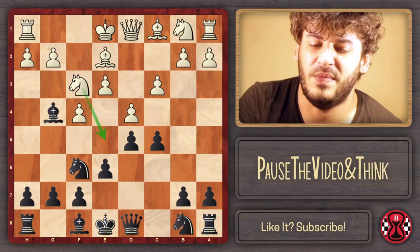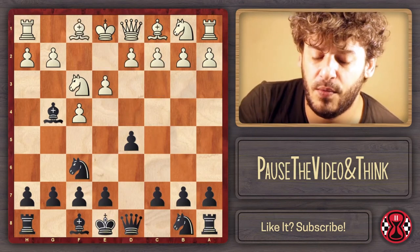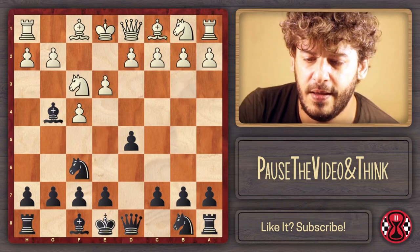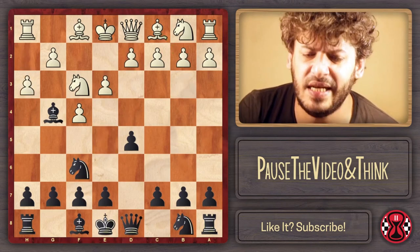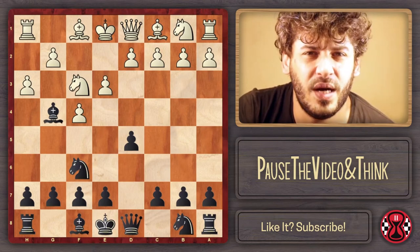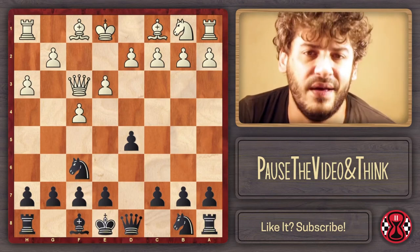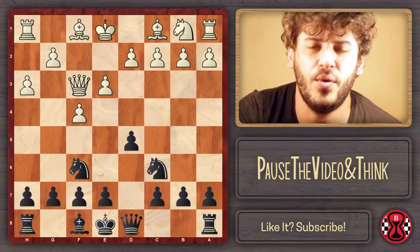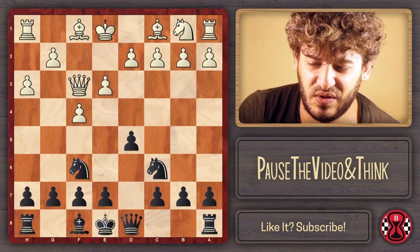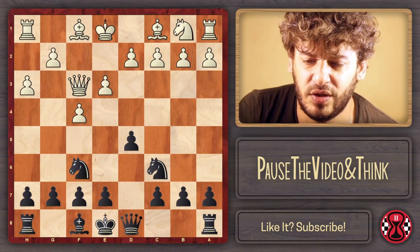There were mistakes by White, but remember we came from the most solid possible line for White. Now I want to show the main line, which is h3. So far we've seen Romanishin–Kasparov with b3, and Wilson–Allman with d4. But the main line is h3, and there are different ways to play here for Black. My favorite: after h3, take the knight with Bxf3, and then the main moves are c5 or e6. I really prefer Nc6.